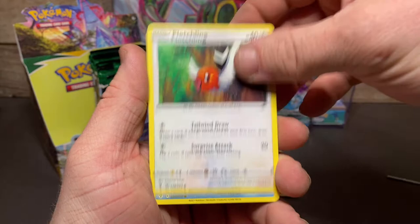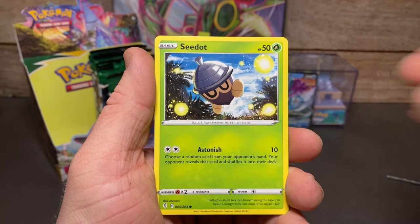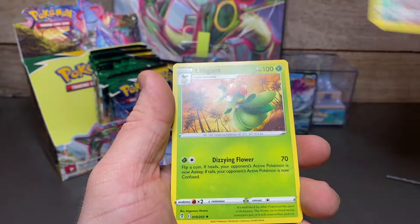Pikachu, Seedot, Lillipup, reverse Vigoroth, and a regular rare Lilligant — appearance number two for Lilligant.